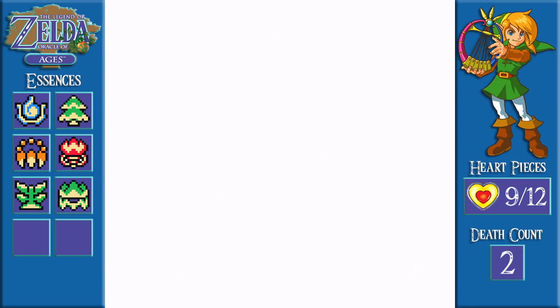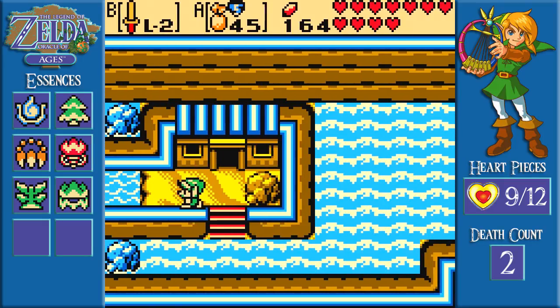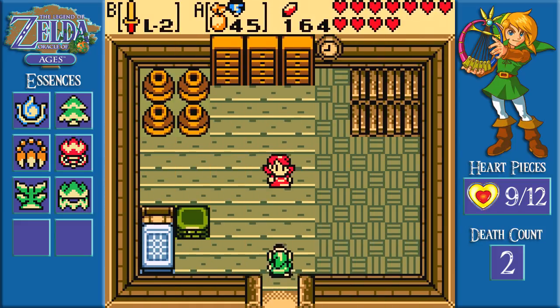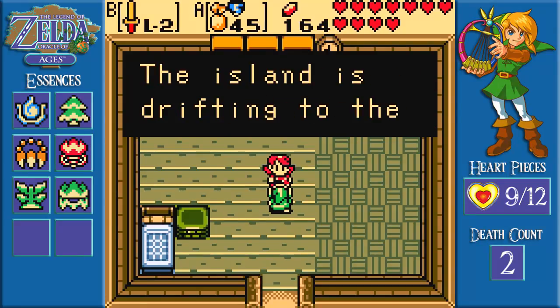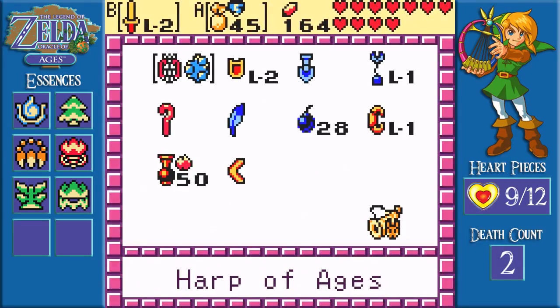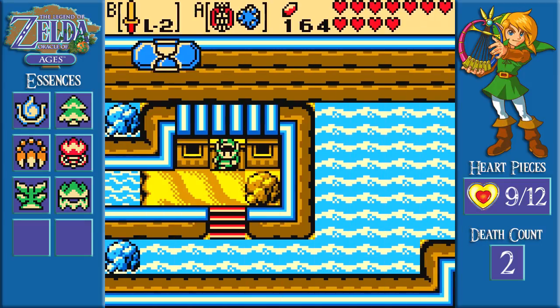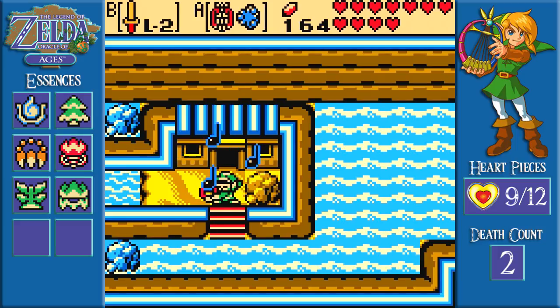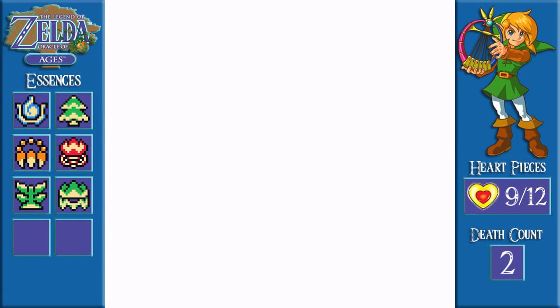In this time we are currently blocked from going that way. Let's get some insight from the natives: 'My family's been fishing this island since my grandpa's day. The island is drifting to the west, so long ago it was further east.' So if we go into the past, we should be able to see the island a little further to the left. Let's go on ahead and try out this little theory. I was right! Here we are — we are now in the past and we are able to go this way. Let's see what's in this cave now.